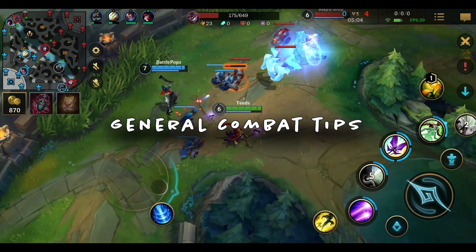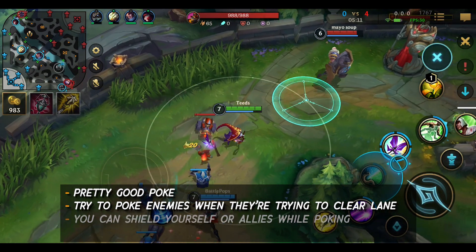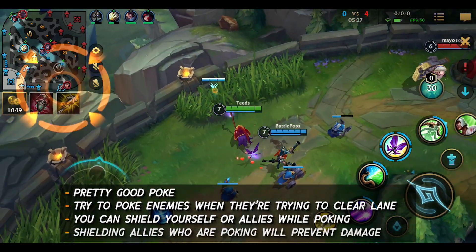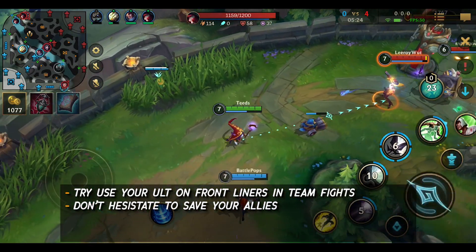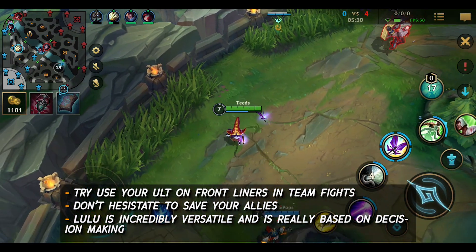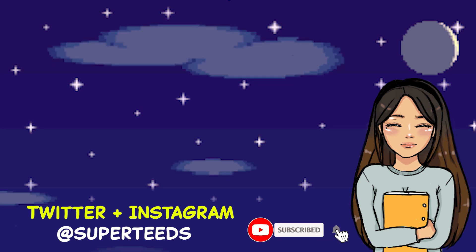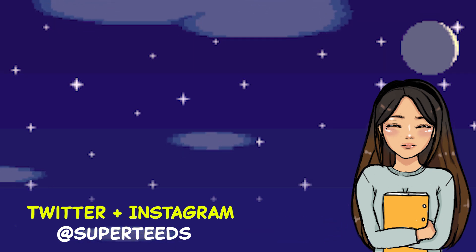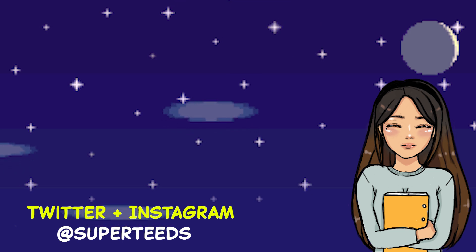And lastly, general and combat tips. Lulu has pretty good poke — try to poke enemies when they're trying to clear lane. You can shield yourself while poking so you don't take any minion damage, and you can shield allies too if they're poking around minions. Try to use your ult on frontliners in teamfights, but if you need to save an ally with it, don't hesitate. Lulu is incredibly versatile and really is based on decision making and situations. If you have any tips to add, please leave them in the comments. Please let me know which champion you'd like to main next, and subscribe for more champion guides — I'm planning to release one every day or two.